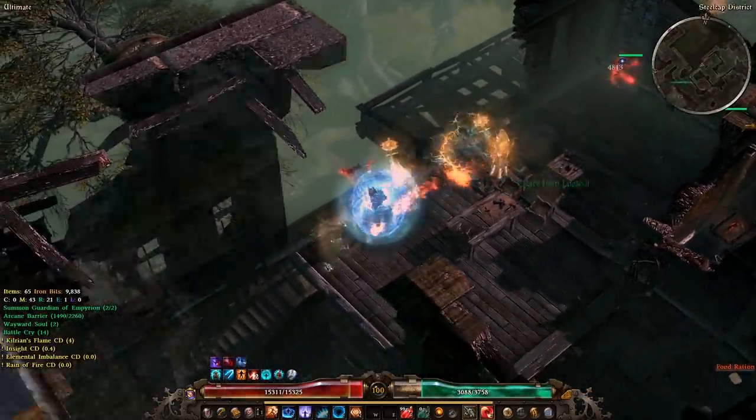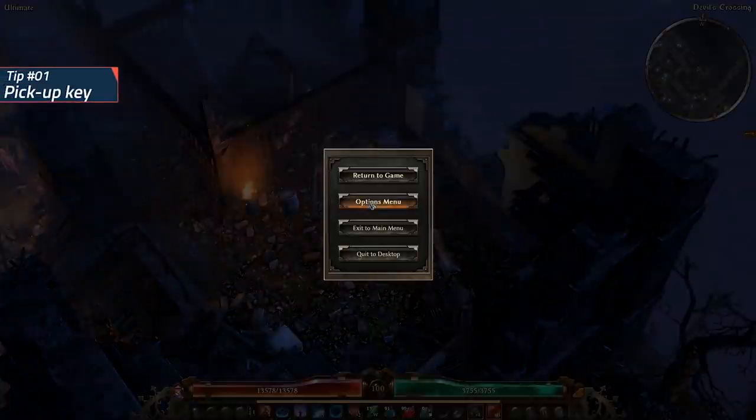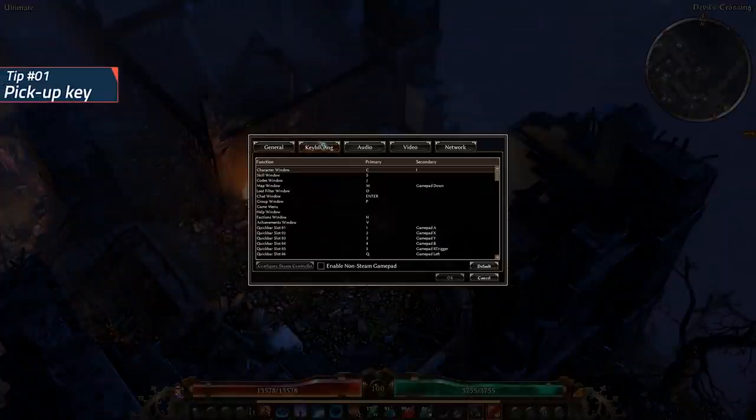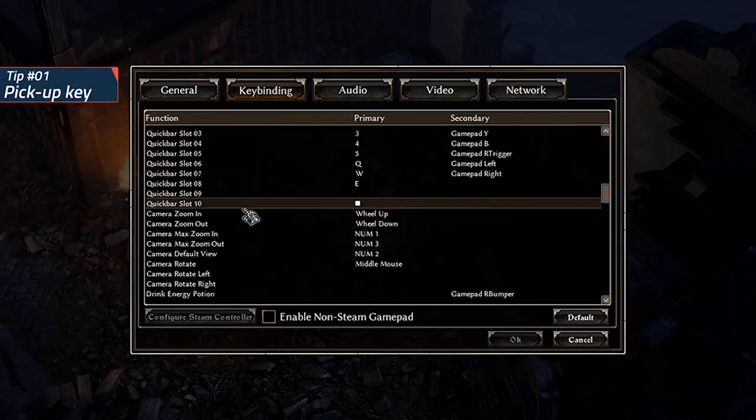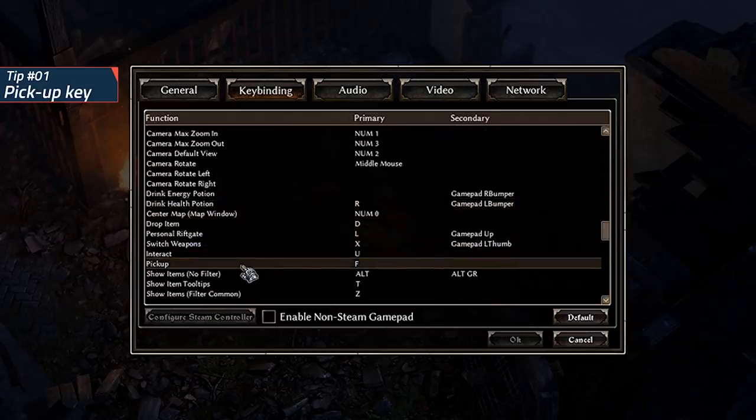Grim Dawn quick tip number 1: In Grim Dawn it is actually possible to bind a key to pick up loot for you. Go to your settings, then key bindings, and scroll down until you find 'pick up', then bind whichever key you prefer. As long as you are close enough to the item on the ground it will pick it up, and you won't have to use your mouse to click every single little component on the ground.